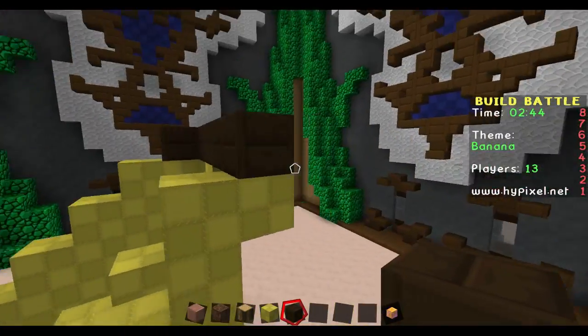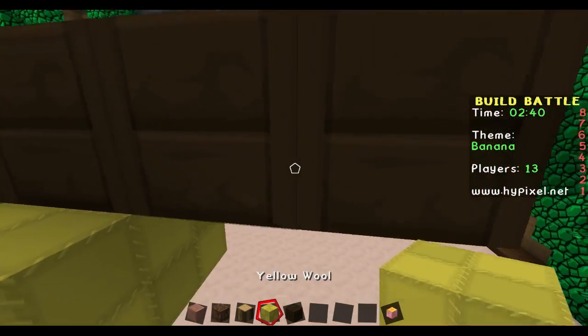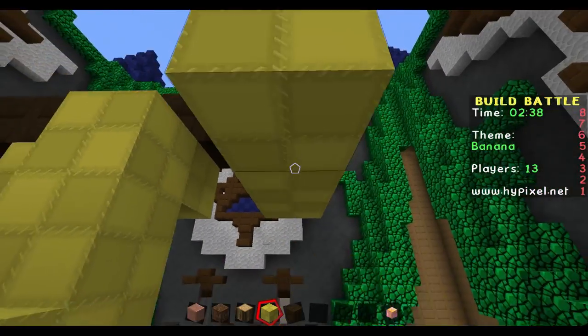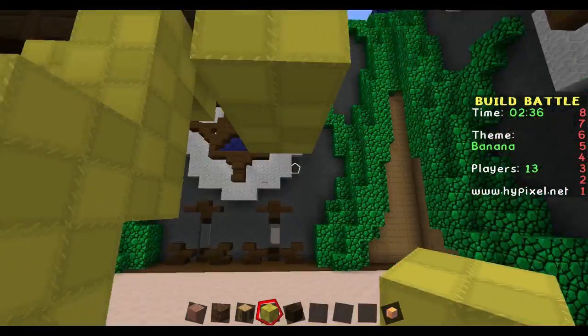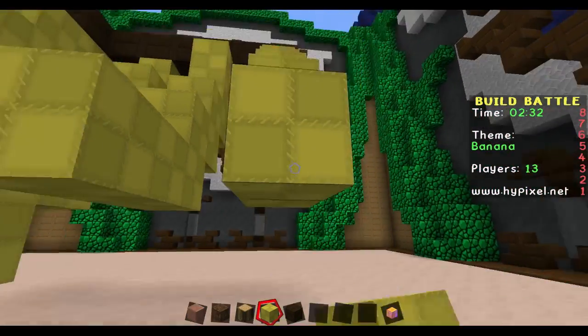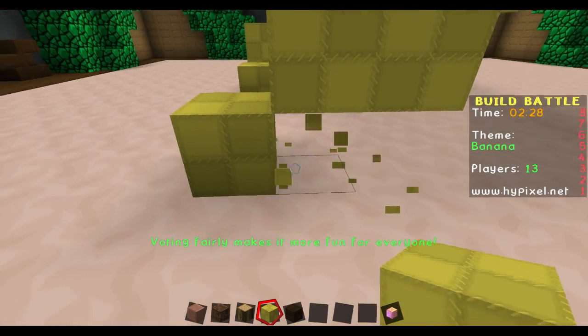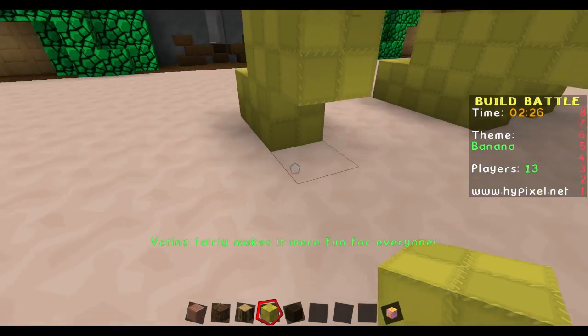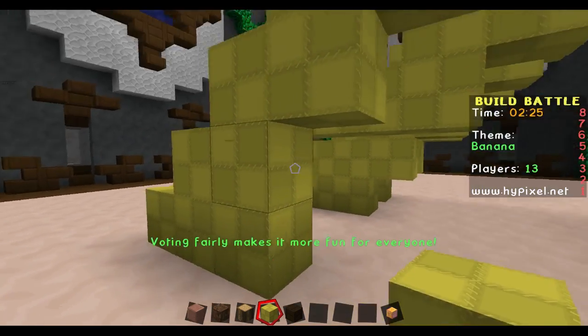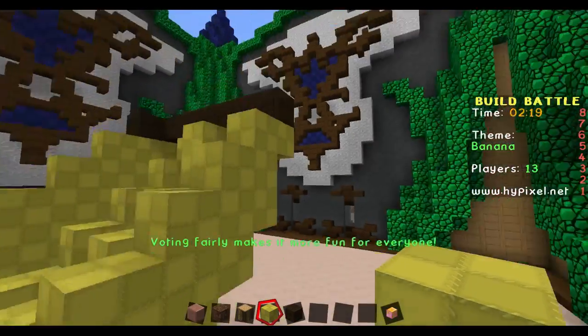Let's have a big one now on the end. This pattern I've got going down — this is great. Keep going, keep going. It's looking like a good banana now. I think we're actually on to a winner right now. We'll make this one a big one. Oh, it's good!